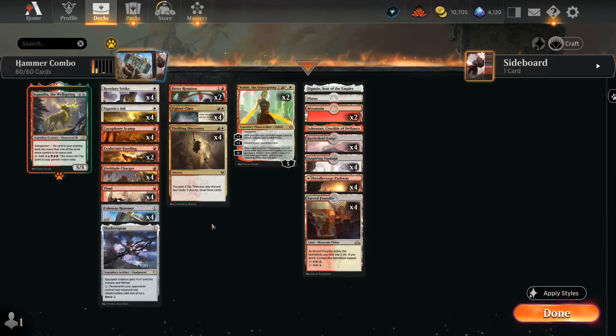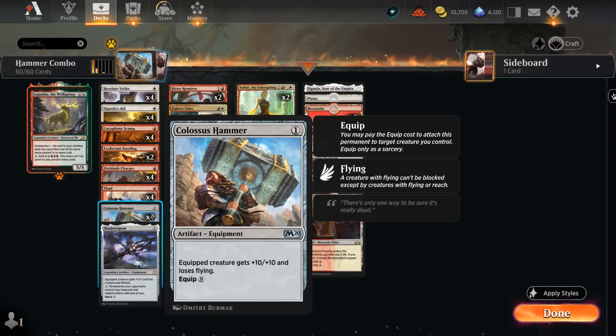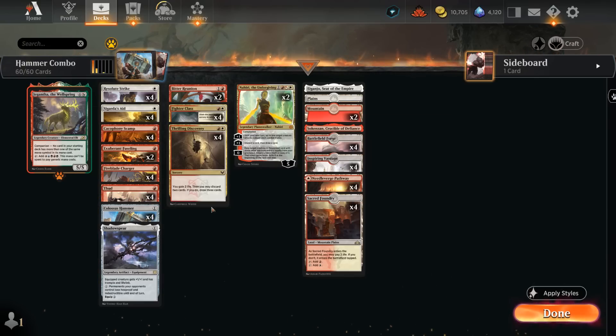Hello and welcome to another Explorer gameplay video on the official MTG Arena channel. Today we're taking a look at a red-white equipment combo deck built around Colossus Hammer, a one-mana equipment giving plus 10 plus 10, though the equipped creature loses flying. It costs a whopping 8 mana to equip, so instead of paying 8 mana we're going to try and equip it for free using our 8 one-mana enablers.